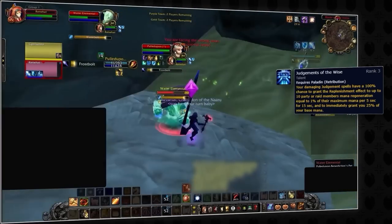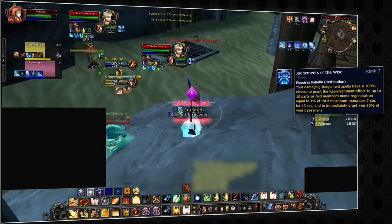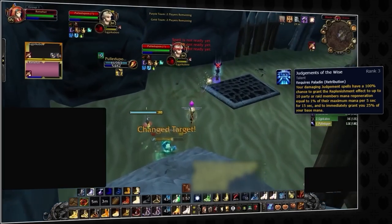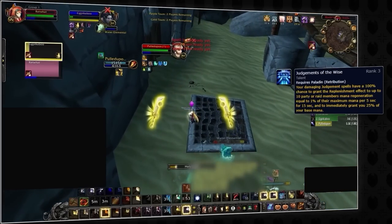But when the judgment gets fully absorbed, the buff will not trigger, meaning if you really wanted to screw over a ret paladin's mana bar, you could try shielding right before judgment. And of course, if you play ret paladin, be aware of any absorption effects on the target, as judging repeatedly into shields will run you OOM quite quickly.